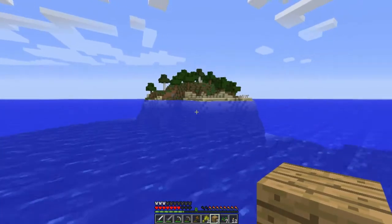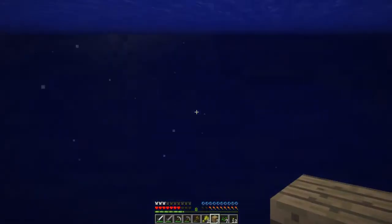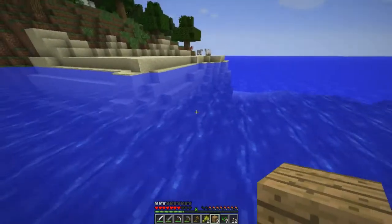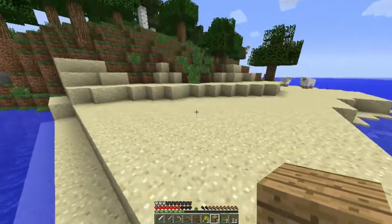We can make a secret base under it because the island is like a sheer drop at some point, just surrounded by the sea floor and stuff. We can make a secret base there when we have enough resources though.